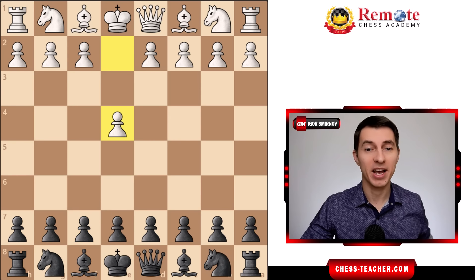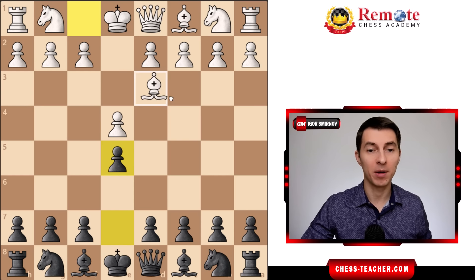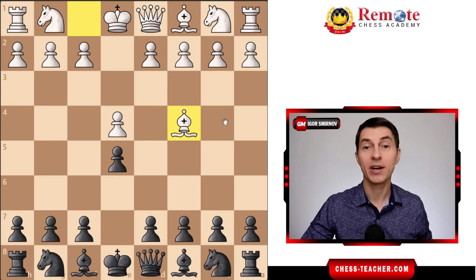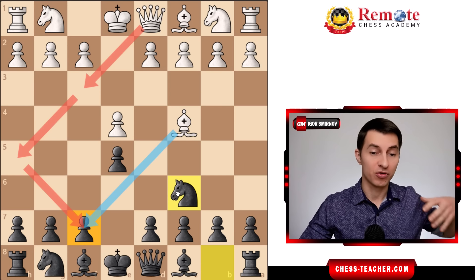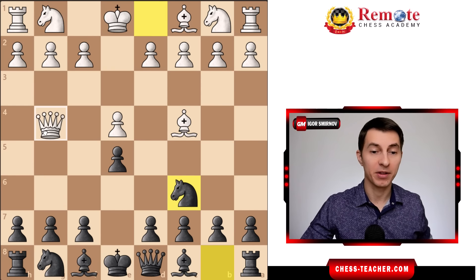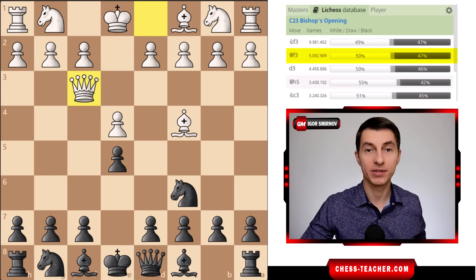Such an early queen attack arises from white playing the first move pawn to e4, and as you respond with pawn to e5, there are different ways for white to go about this. One of the trendy ways is to develop the light square bishop first, and then after you play some moves such as knight to c6, they can try to pull off this trick and either play their queen to h5 trying to checkmate, or more trendily put their queen to f3.